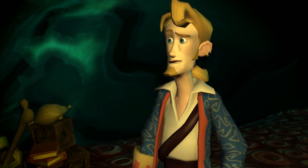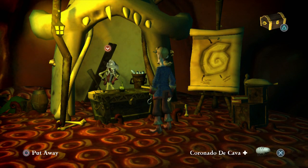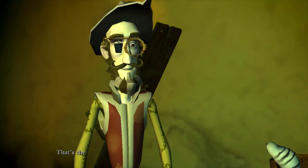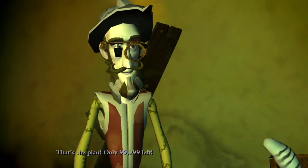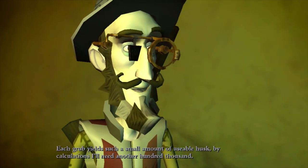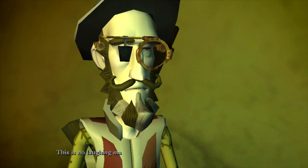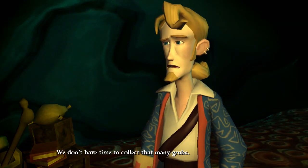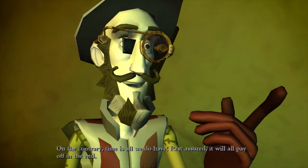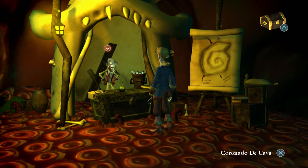We give him the manatee throat grub we found. 'Let's build a cochlea!' Only 99 more to go — actually 99,999 more. His calculations say he needs another hundred thousand. We don't have time for that. New plan: find the actual cochlea. As I said, you know things have gone wrong when Guybrush is the one coming up with the genius plan.